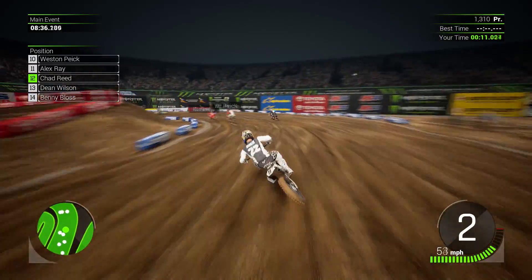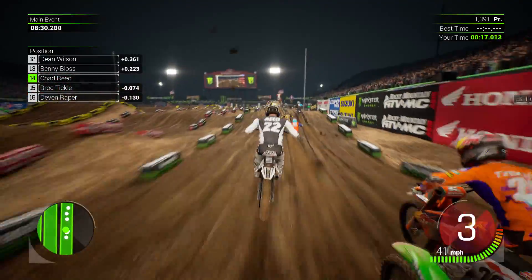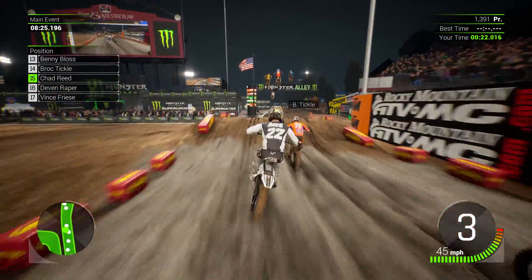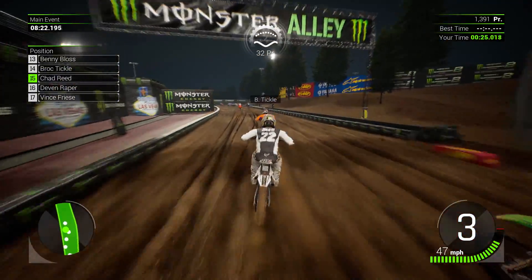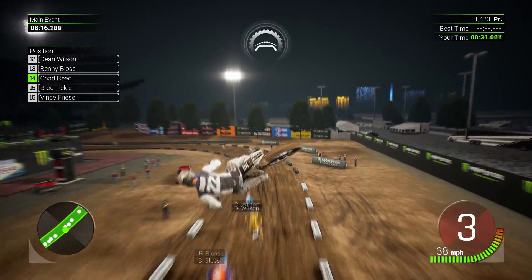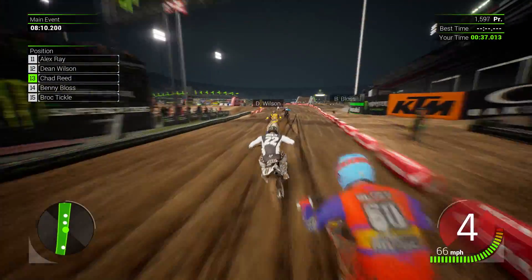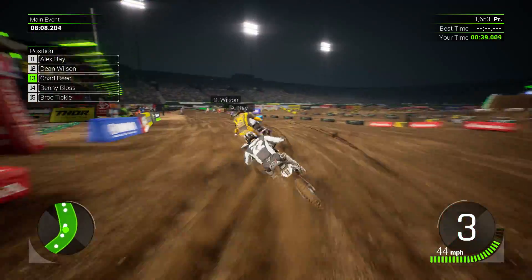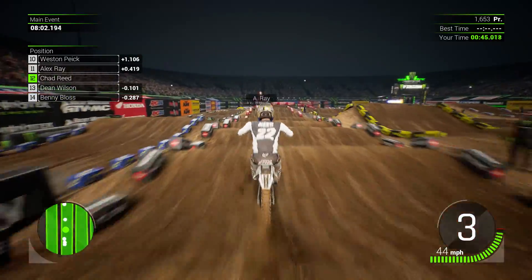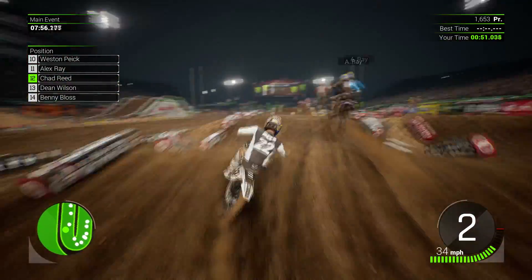Not too bad, we're into 12th. Lot of racing left but a lot of positions — you can see those guys sneaking up the inside of me. Again, those flat track corners, they just kill it at. Let's see if we can get to the inside of Tickle here at the cut under. Launching it. Inside of Bloss, can we get to the inside of Wilson maybe? Little sketchy. A little bit of banging — it's getting pretty intense already.